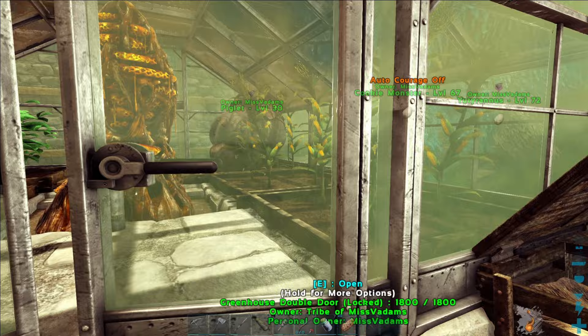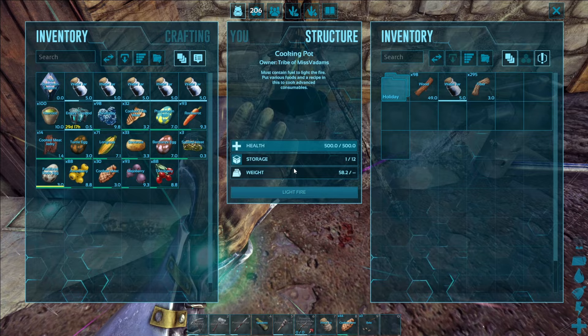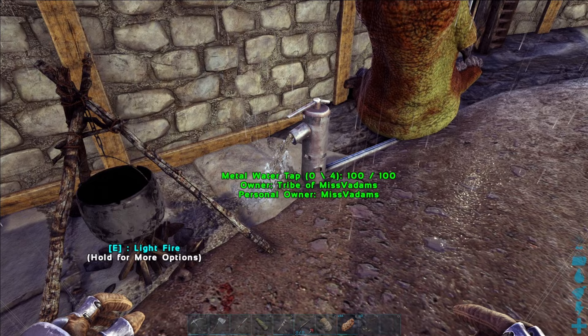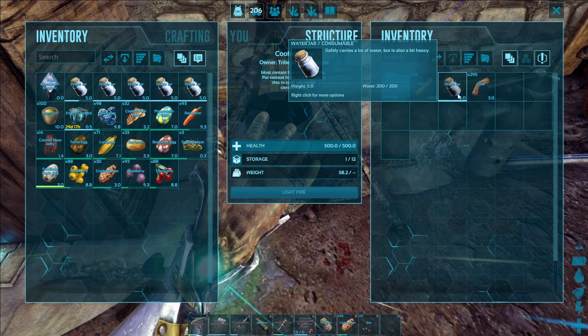To actually craft your kibble you are either going to need a primitive cook pot or an industrial cooker. In terms of ingredients, there are a couple of ingredients you're going to need for every type of kibble and that is water and fibre. I've built my cook pot very close to the water tap so I can transfer water back and forth, because you're going to need one jar of water per piece of kibble crafted if you're using a primitive cook pot.